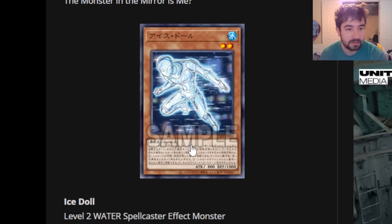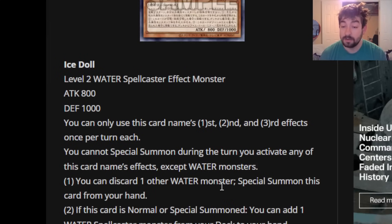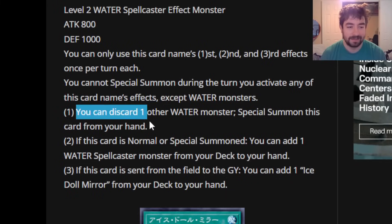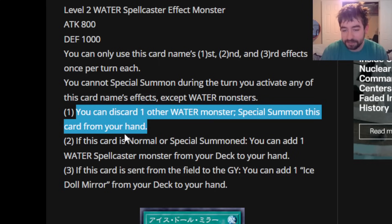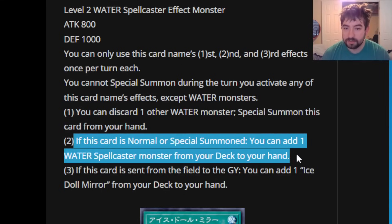Let's start with Ice Doll — a level two water spellcaster effect monster, 800 attack, 1000 defense. You can only use its first, second, and third effects once per turn. You can't add or special summon during the turn you activate any of this card's effects except water monsters. You can discard one other water monster to special summon this card from hand, which triggers all the Atlantean cards — actually kind of spicy. It can also trigger the new shadow bodyguards. If this card is normal or special summoned, you can add one water spellcaster monster from your deck to your hand, and if sent from the field to the graveyard, you can add one Ice Doll Mirror from your deck to your hand.